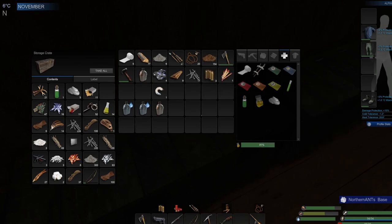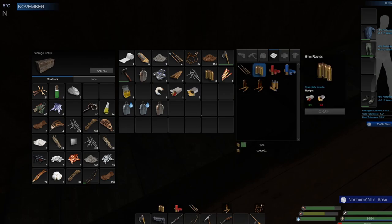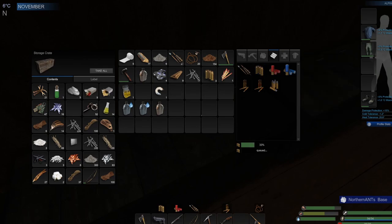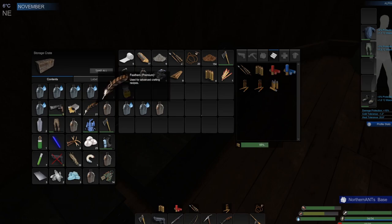We do have a few things for bullets. Let's see what we can make — nine millimeter. We'll make a couple nine millimeter rounds and throw the rest back in storage. We only have three weapon parts, so that's not ideal. Let me check if there are more grubs in here — there are not. But I do have 21 premium feathers. Oh, there's some more bullet components in here too.